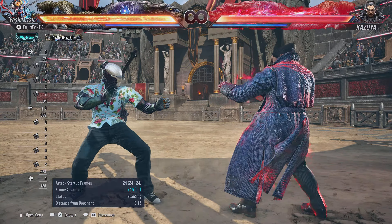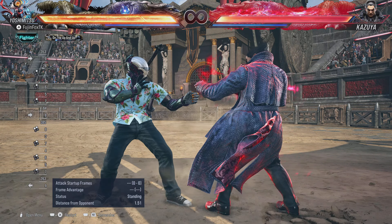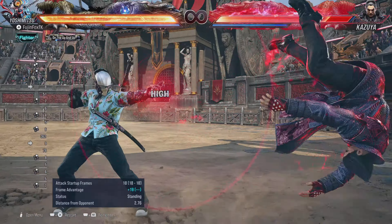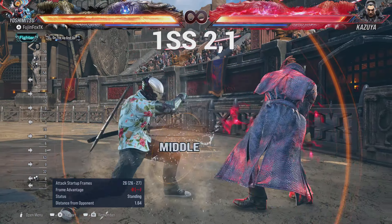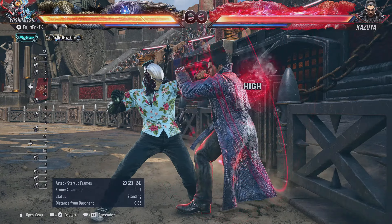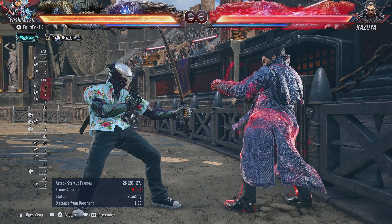Note that 2,2 is high, high, so if they block the first hit they can duck the second. If someone is ducking the second hit of 2,2 a lot, you can mix it up with 2,1 in Single Sword Stance, which is high-mid with a similar spinny animation. It's also safe on block.